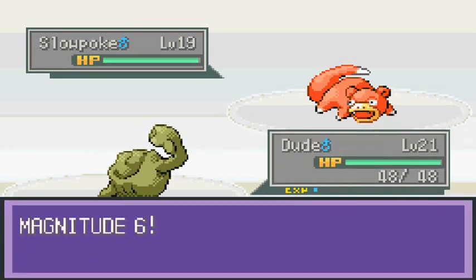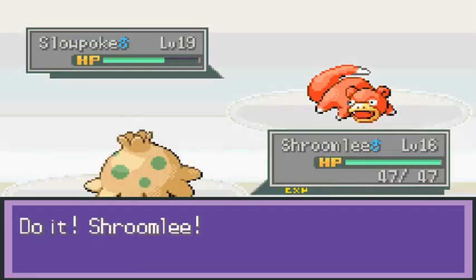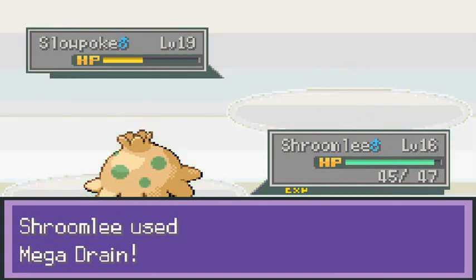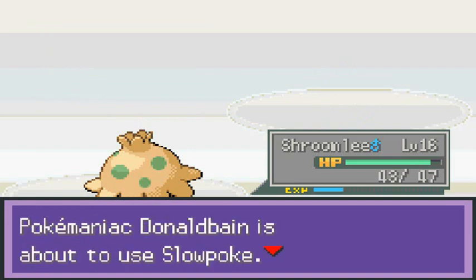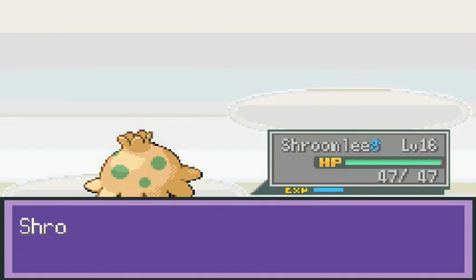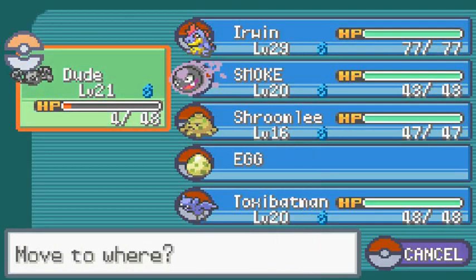Not even going to question these Pokemon names. Let's speed button and I picked the wrong Pokemon for this occasion, so let's switch to Shroomly. Using Mega Drain and hoping this guy doesn't use Confusion again. There we go - Shroomly kicking some butt! Looking like a boss right now - and there you go, that's how you do it. Defeated Donald Bane!